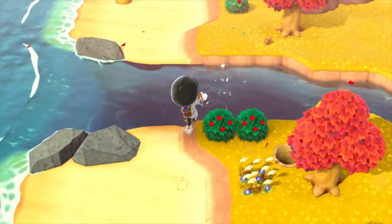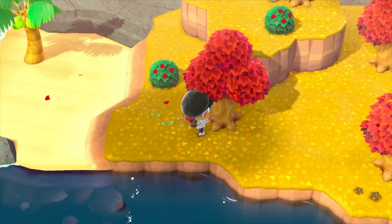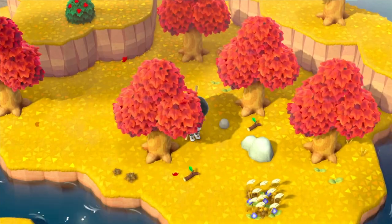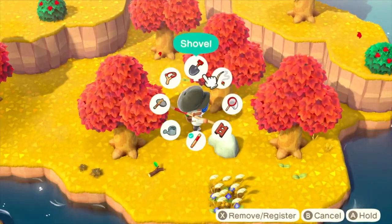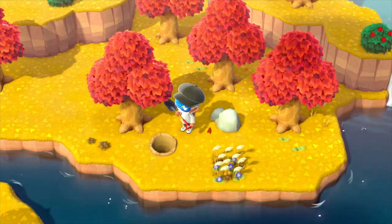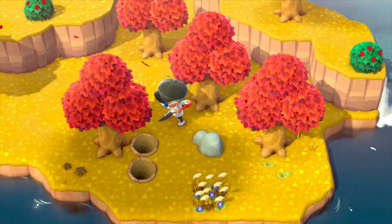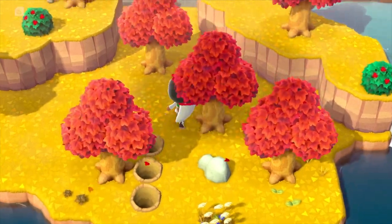In case I forgot to mention it earlier, these Cap'n Islands are part of the new 2.0 version update, which is a free update. As long as you have 2.0 installed, the only other requirement is that you've been on at least one Nook Miles island tour via the airport. I'm glad in the 2.0 version update that they added a lot of seasonal islands and other rare islands. I just wish that they had combined Maple Leaf Island and Mushroom Island into one so that you could get all the fall seasonal items in one fell swoop.